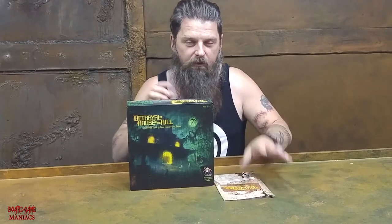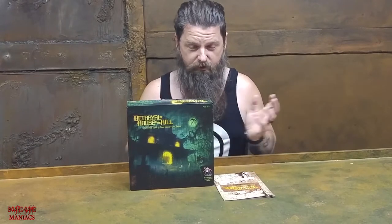Once the haunt goes off, somebody in your group of three to six people is going to be determined the traitor by what it says in the book. It will tell you who's the traitor, what the traitor has to do, and what the survivors have to do to win the game. So it's pitted one against a group, or sometimes two against a group, or sometimes one starting off who can convert other people into traitors. It's a really, really fun game.